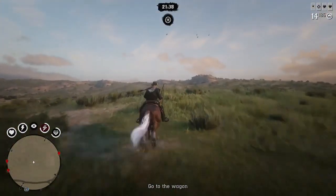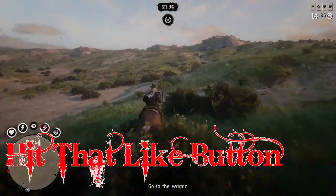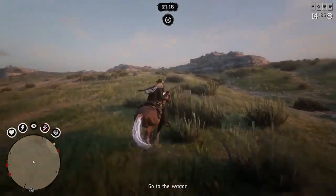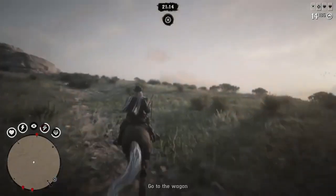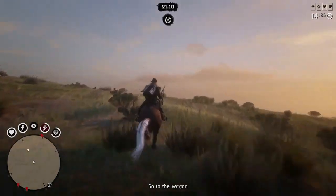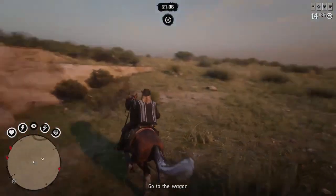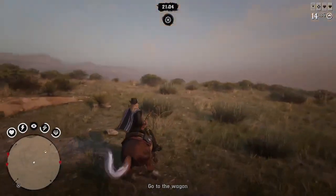We go right over here to this peak. You might even get lucky and get a treasure hunter to spawn on you, or both — I've even had two legendary animals spawn on me at once. Run up here to the top of this hill and the legendary animal should spawn in, and there he is.